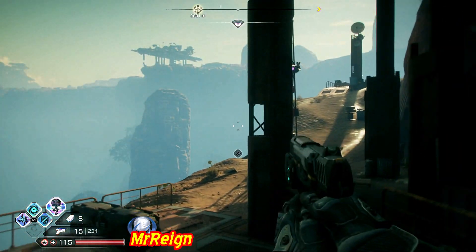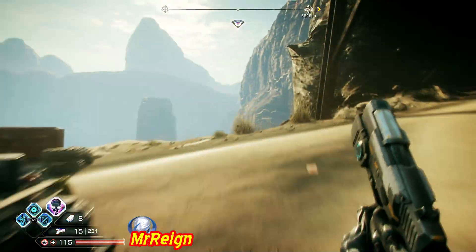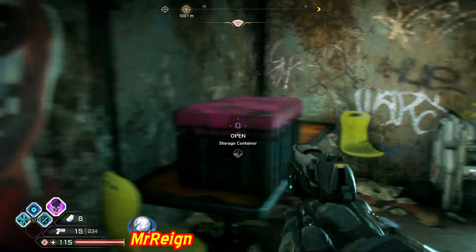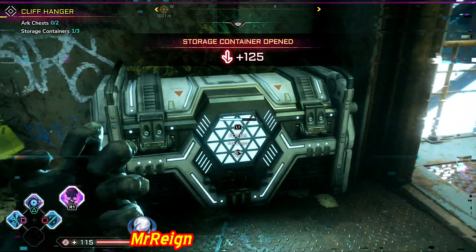Murder everyone and go all the way to the top again. There's going to be some felt right to your left on the pillar — grab that. Over here you're going to get our first two collectible containers and the first arc chest.